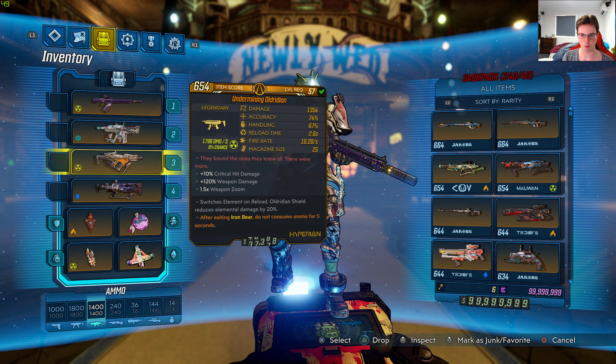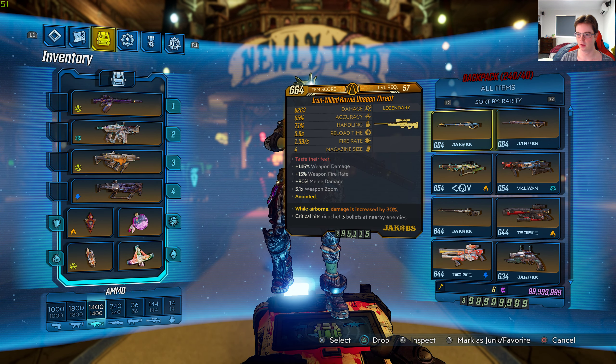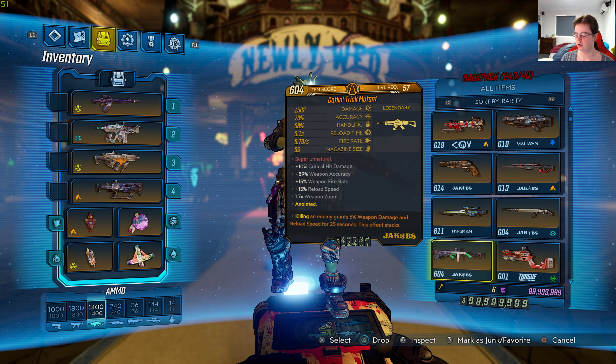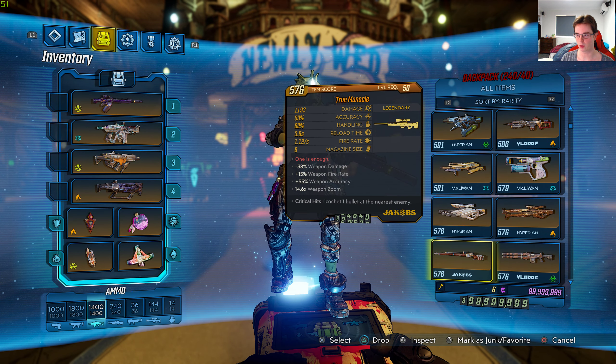We have 8 items equipped and 240 slash 40 in the backpack — that's 248. Flak has 249 because he has an extra class mod. We're filtering it by rarity as well. There are 29 new DLC 2 legendaries all in the backpack, mostly anointed as well this time around.